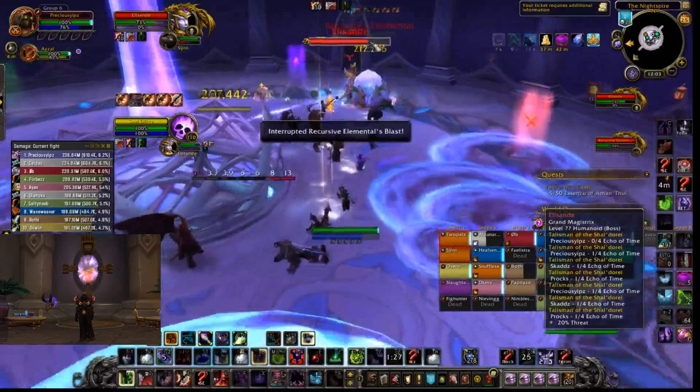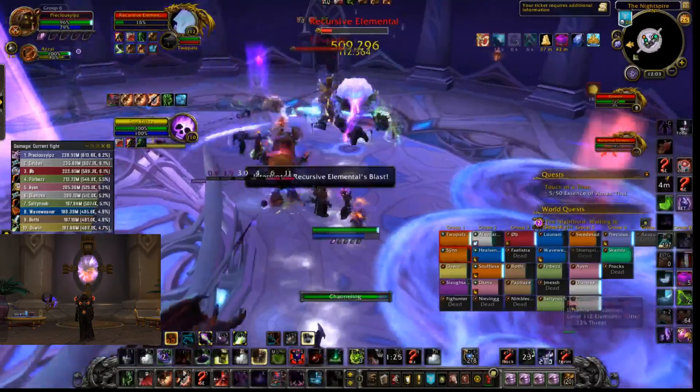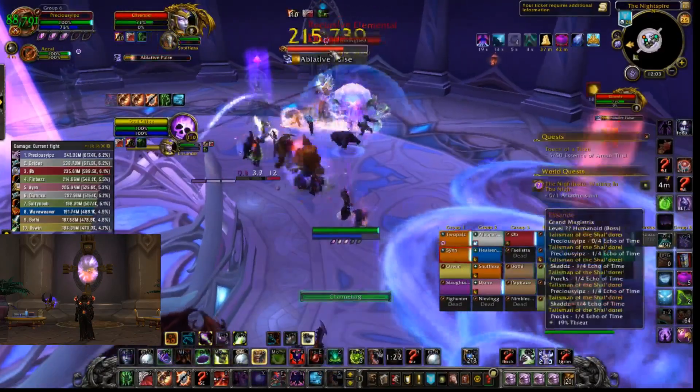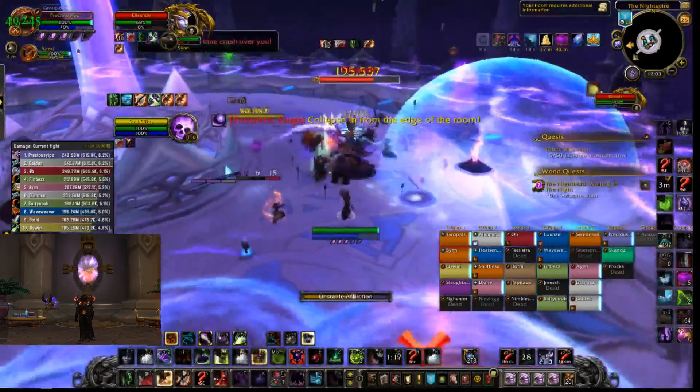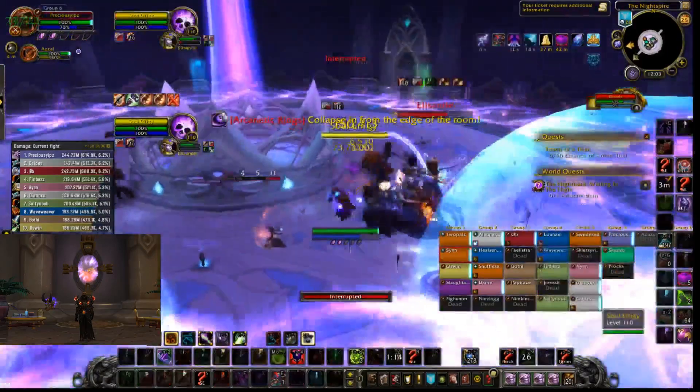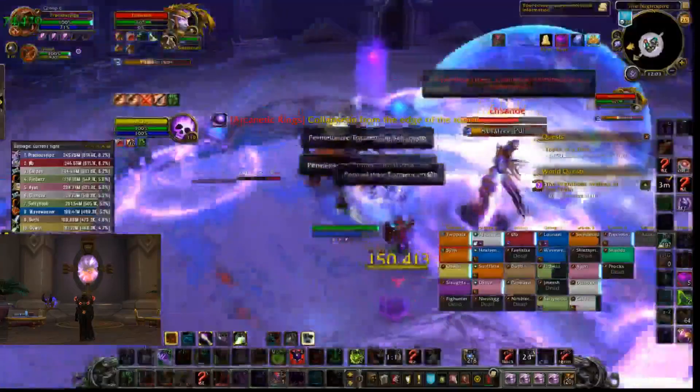The efficiency of this build really comes from the Haunt uptime with the low cooldown. You can end up getting 30 to 45 seconds of Haunt duration with only a 15 second cooldown, which is absolutely amazing — really, really good, really efficient, and a lot of damage.